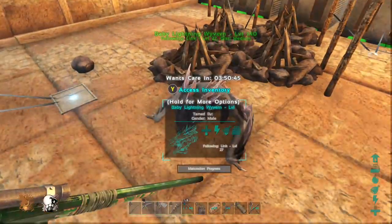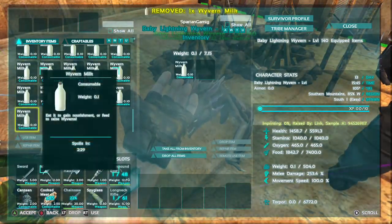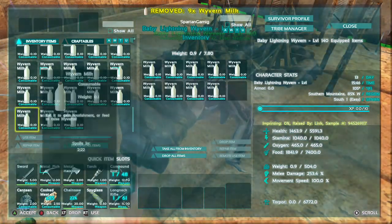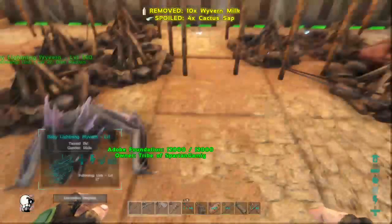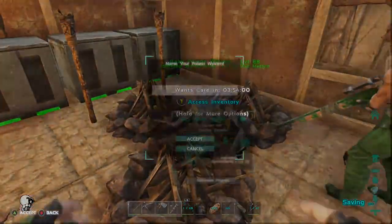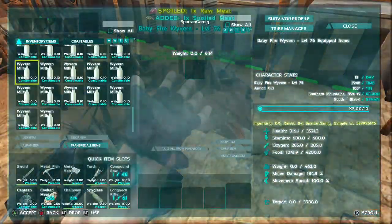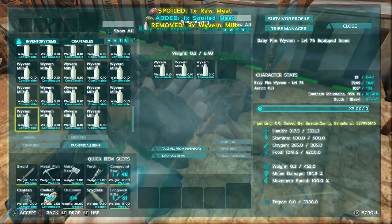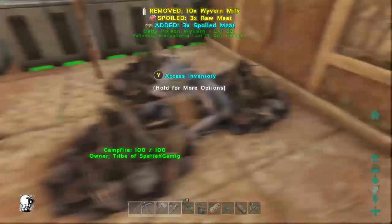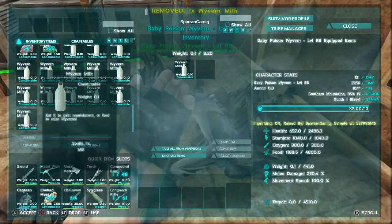Alrighty, and we're back. They actually just hatched and I was not ready at all. We got about 35 wyvern milk and I'm going to try and just stuff these guys with this milk. There you go, get a bunch of milk there buddy. You need milk — we'll imprint you. Got a baby poison, a baby fire, and a baby lightning. We'll take a second to look at these guys once the immediate rush of giving them milk is over. I'm going to just stuff them with a bunch of milk.